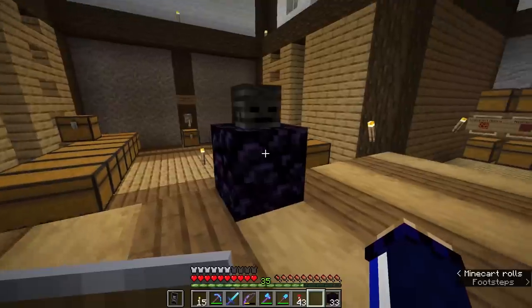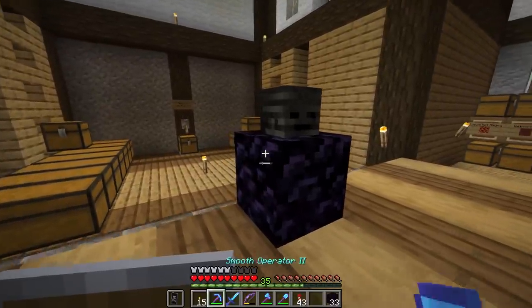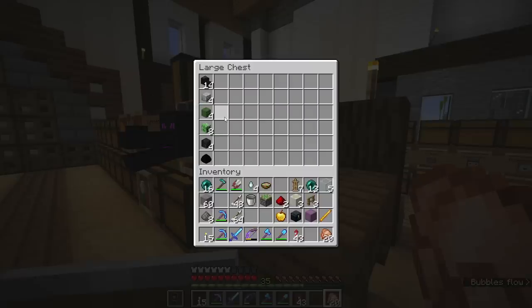Can the wither destroy obsidian? Yes — on Java edition if the wither senses it's trapped, it will break the blocks around it, with the exception of unbreakable blocks like bedrock and end portal frames. Can you get player heads without commands? Some mob heads can be obtained by using charged creepers to blow up the mob, and you get wither skeleton and dragon heads another way, but player heads have to come from commands or a data pack.